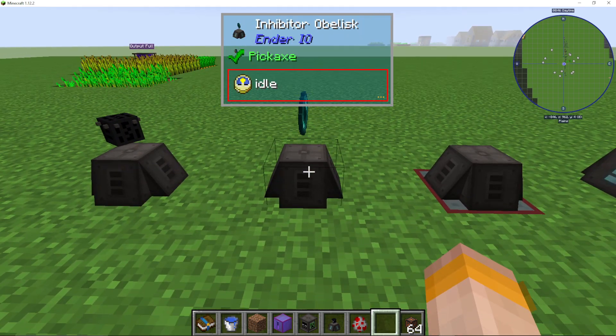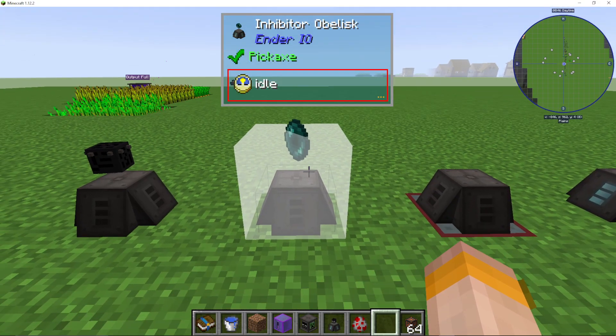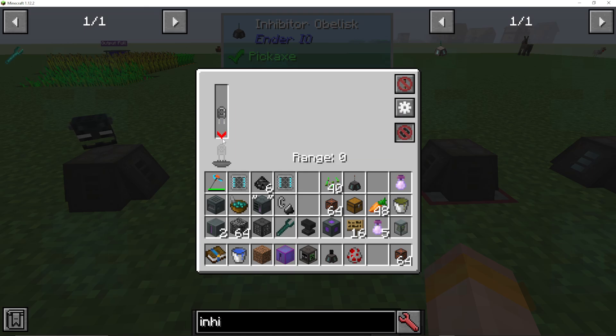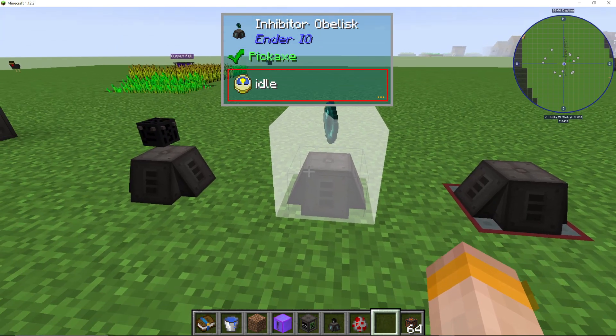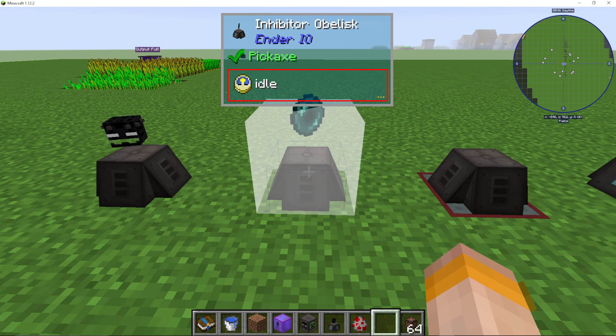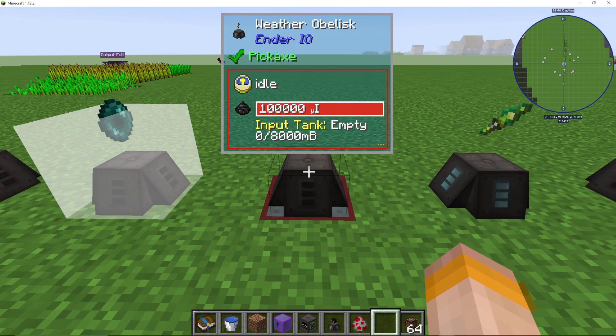What the inhibitor obelisk does is stop any enderman from teleporting away within the range, depending on the capacitor you put in. We're out of a capacitor right now so it doesn't work. To clarify — it stops endermen from teleporting away, not spawning.